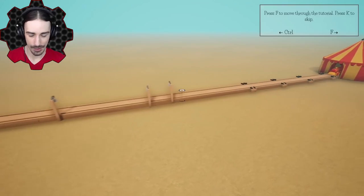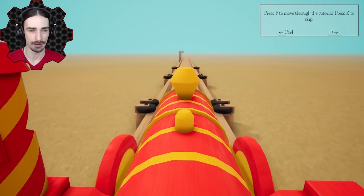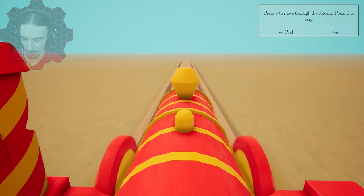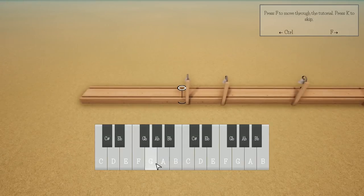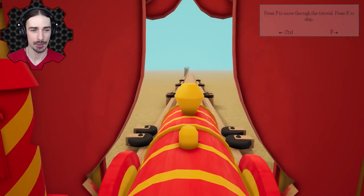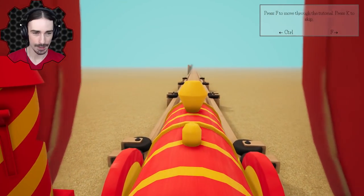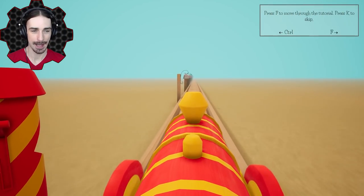I just need to get a feel for how fast the tempo is going to be at this speed — is this good for quarter notes or eighth notes? I think that's a good start. I think we have our intro, so let's go ahead and test it out and see how our circus theme sounds. I should probably turn the game music off first. There we go, game music is off, and I'll be able to hear exactly what's happening.